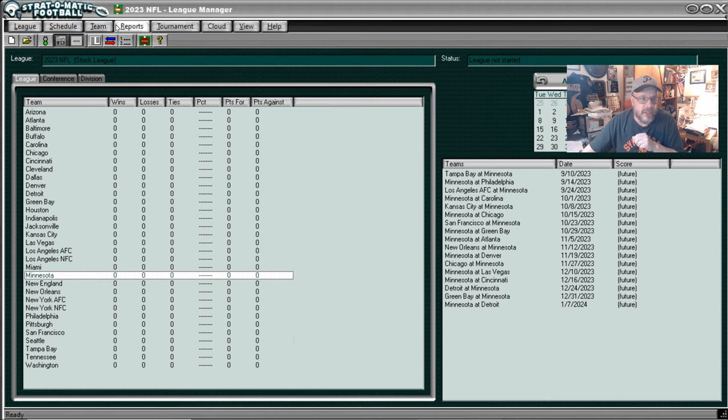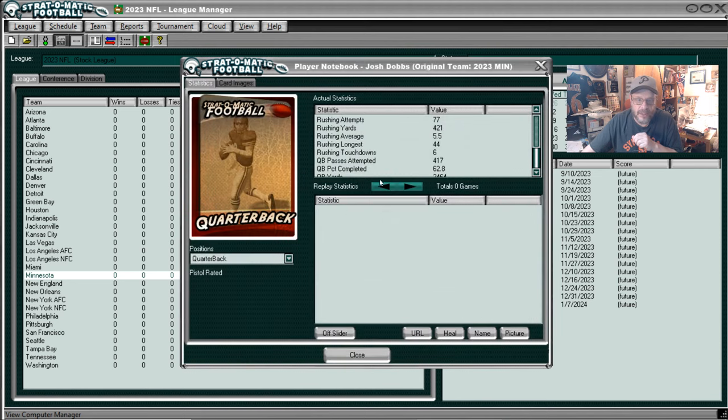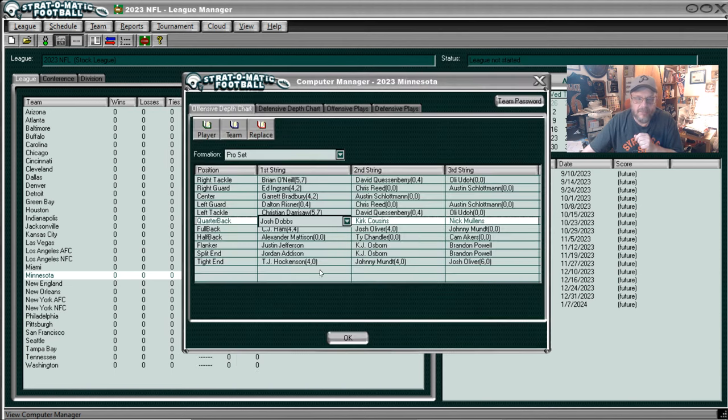Let's go take a look at Minnesota. You've got Josh Dobbs as the starter. He does have an end run, and it's actually kind of nice especially if you're wrong. The must run is nice if you can roll a low number, but once you get into the middle area it's not all that great. His passing card is really good against flat passes, but once you get into short and long he isn't all that great — which you probably could have figured.